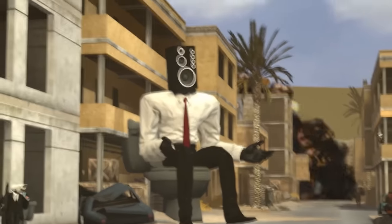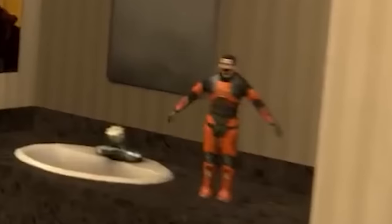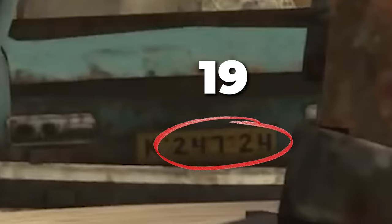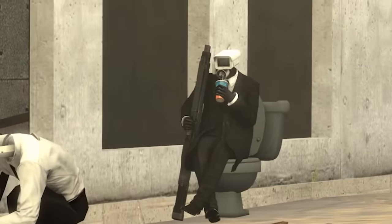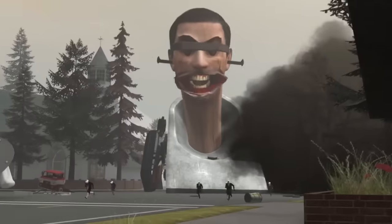Now I'll show you something you probably didn't notice. Take a look at the license plates. First, these numbers are an Easter egg from Half-Life 2 — they represent the zip code of a town in West Virginia called Freeman. The main character in the game is named Gordon Freeman. Also the number 24 is written separately, and in this episode we saw exactly this Speakerman. I added all the numbers together and it came out to 19, and in episode 19 we first saw the guy with a cup of soda. Adding the numbers left and right of the dot: 2+4=6, 2+4+7=13, 1+3=4, together it's 46 — exactly the car we see in this episode. I had a theory connecting these episodes, which I'll tell you later.